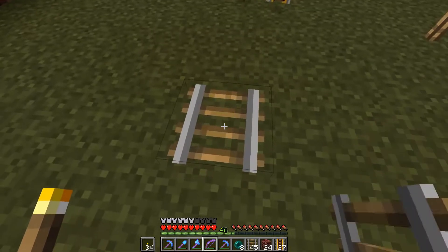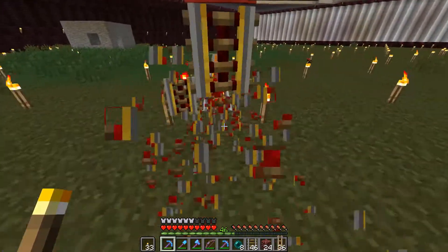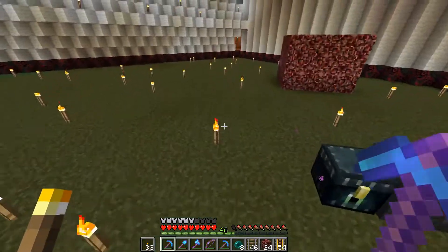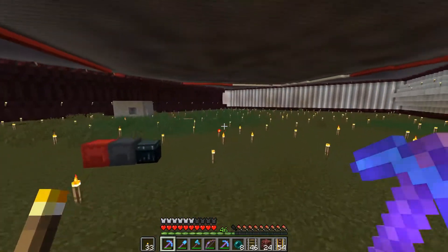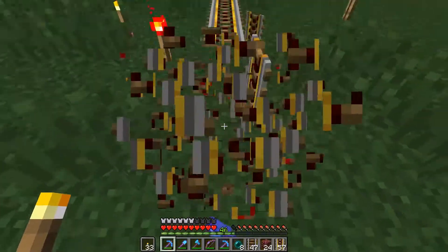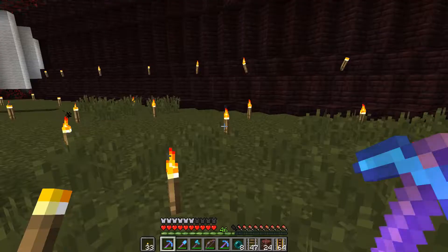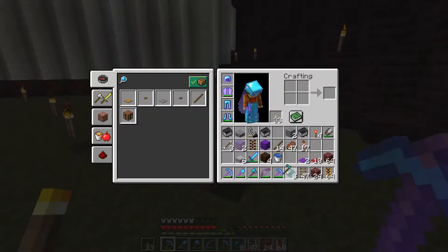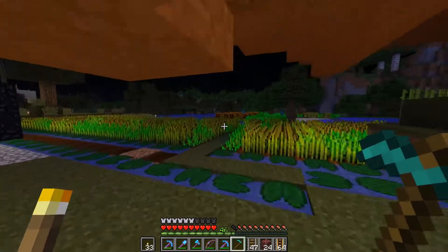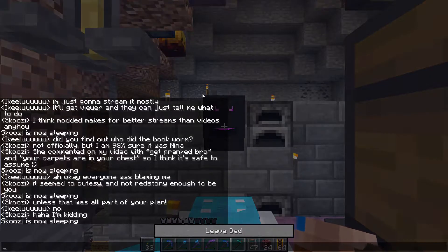The two ways you can get villagers to breed are to trade with them and feed them. Usually it's beneficial to do both because one or the other may take a little bit of time to kick in. Unfortunately I can't trade with these guys — they are nitwits, I stole them because they were nitwits and figured they'd be useless — so all I can do is feed them. I've been working on a pretty epic carrot farm and I'll give you a little look at it, because that's what I'm going to feed these guys.